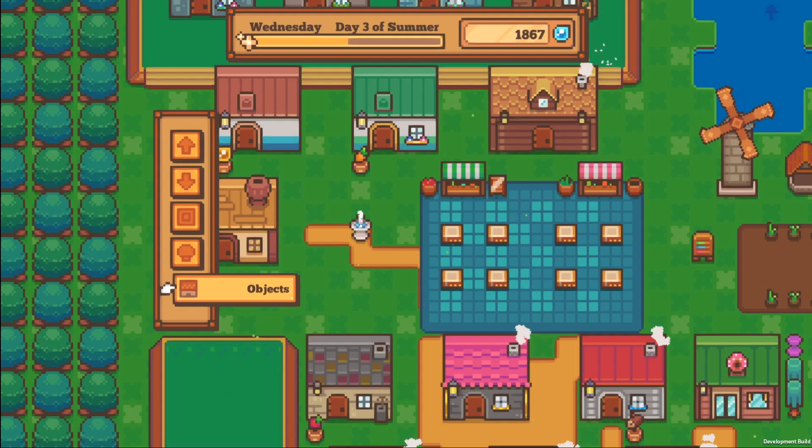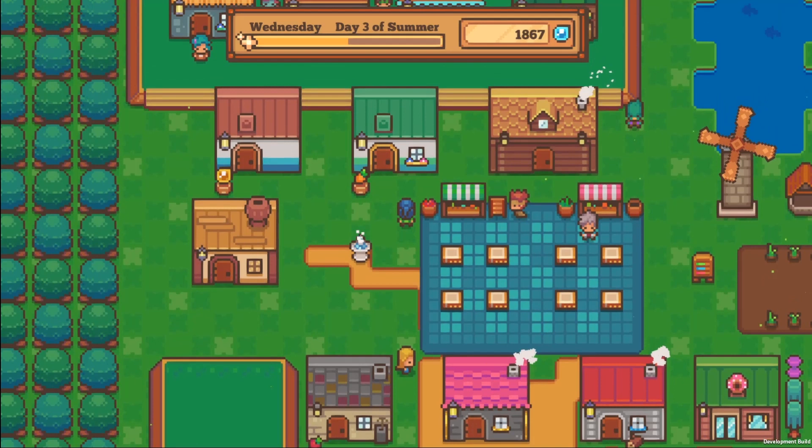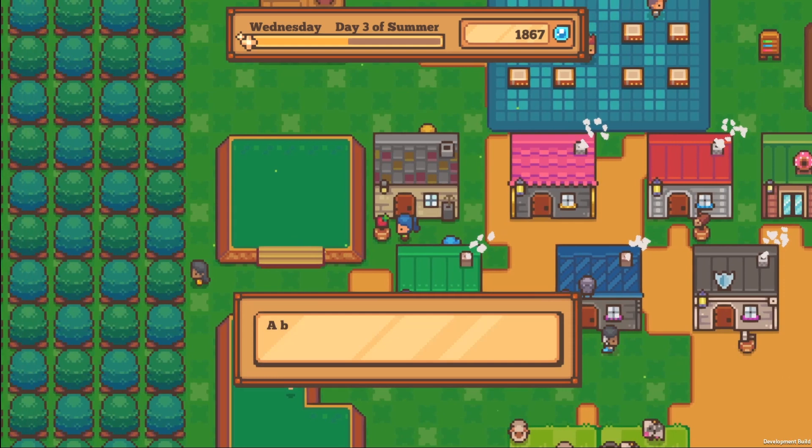You should always check if you have new objects that you can build, like houses, structures, or important town objects. The earlier that you build these, the earlier you can get the passives that come with them. Different structures have different passive bonuses, and if you build them early, you can unlock the bonuses and perks much quicker — and that way you can rack up more dew drops and resources quickly.